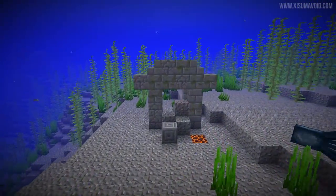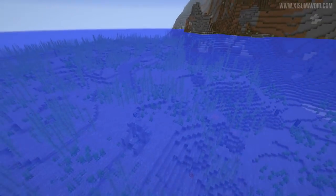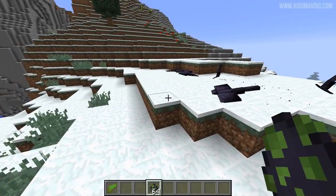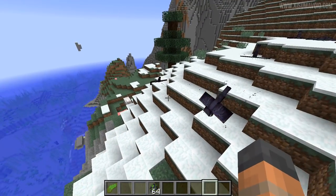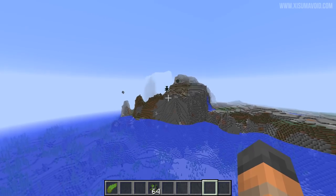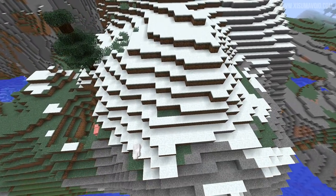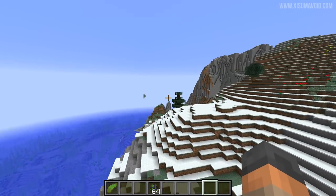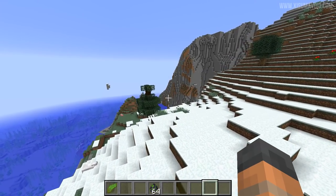A couple of other things to mention: you can't find these ruins using the locate command - that is not possible in this snapshot. Also the phantom mob has been slightly adjusted. This terrifying mob will no longer spawn in the end dimension, and they will now despawn during the daytime. Perhaps the decision to make them despawn in the daytime is related to why they don't spawn in the end - because you don't have daytime there. Mojang is always taking feedback from the player base and changing the game accordingly.